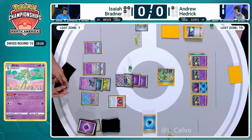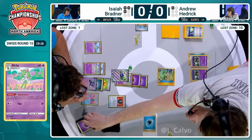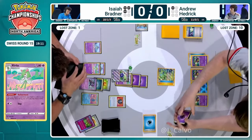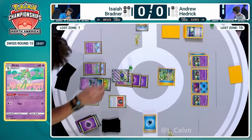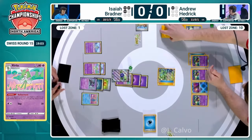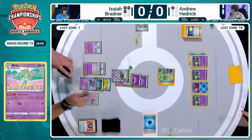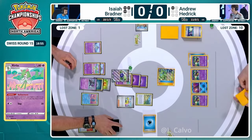We are going to see the Hisuian Heavy Ball just burned here out of the hand before we're going to shuffle. Isaiah's going to see three more cards - you have to put Andrew down to one. That's always going to be your play. You can just punch into this Iron Thorns alongside this hand disruption, use Monkey Dory, still make that setup play happen. You can still win over two turns.